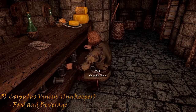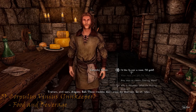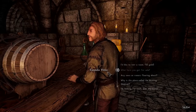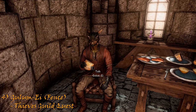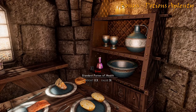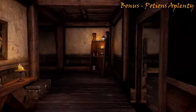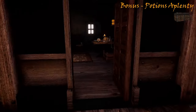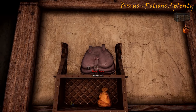Behind the counter we can find his father Corpulus, who is obviously an innkeeper selling a room, food and drink. From the innkeeper on the right, we can find Callum. He is a potential fence after completing the Thieves Guild. Take note of the many potions found in the establishment — there are many, but I will not point out all of them. We can see two more on the end here with our first chest, many more here, a coin purse and a knapsack to steal from.